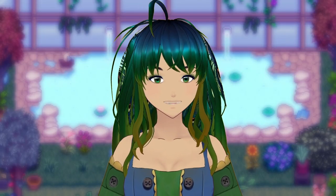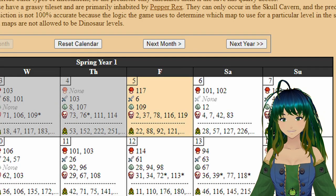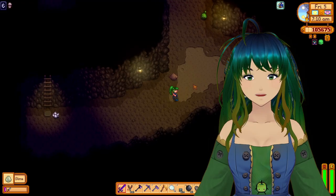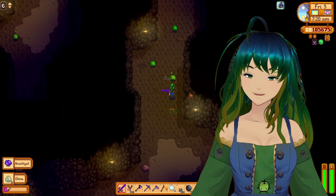We can take this example from the save file and see that on this day, which is the 5th of spring, there will be an infestation on floor 6. And we can see floor 6 — there was an infestation.